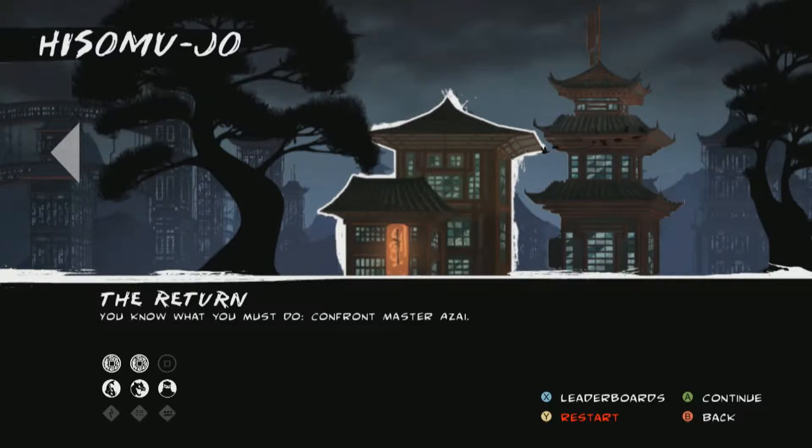Hello everybody, and welcome back to Let's Play Mark of the Ninja. I'm your host VGMKoran, and in the last episode we got the final mark from Dosan right before he died and used its power to get through the desert and return home to our ninja dojo. Now we're going to go ahead and confront Master Izae. Let's get started.